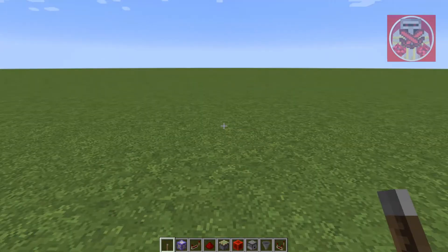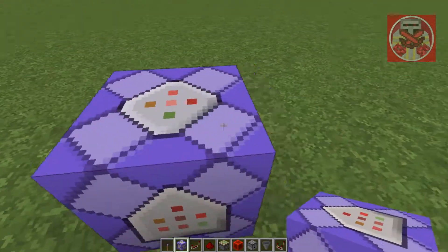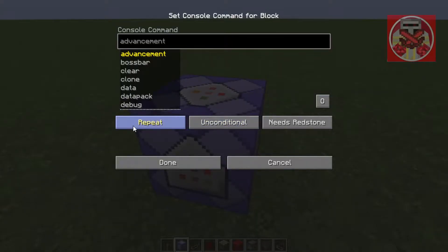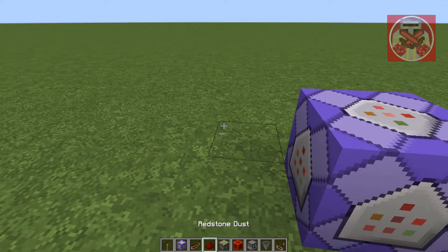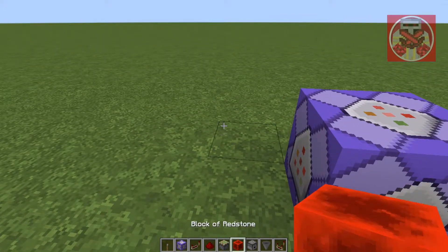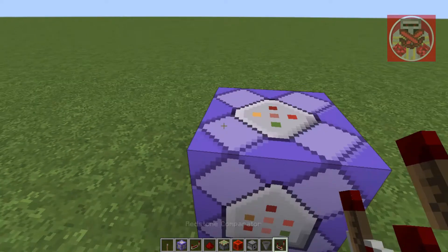Okay guys, so what you need is a lever, a command block — and make sure you have it on repeating — a repeater, redstone, sticky piston, redstone block, dispenser, hopper, and redstone comparator.